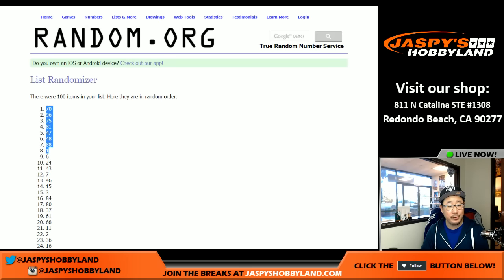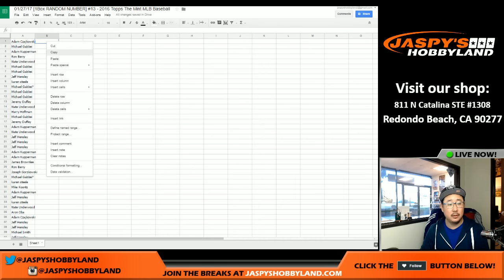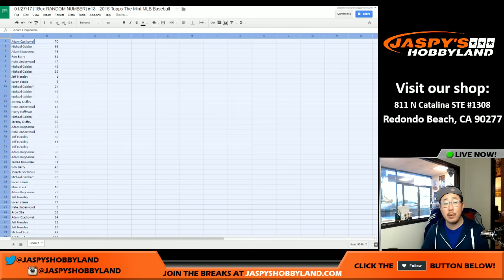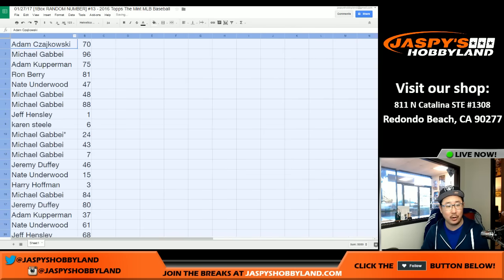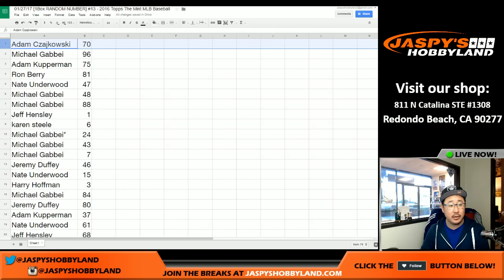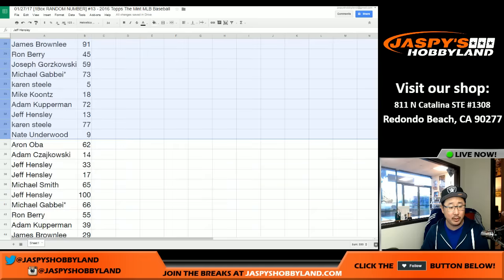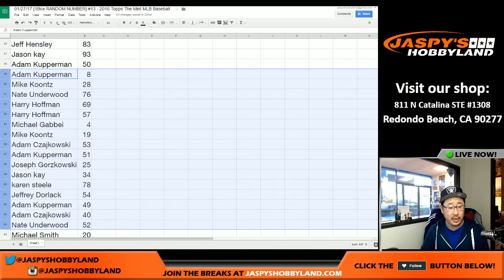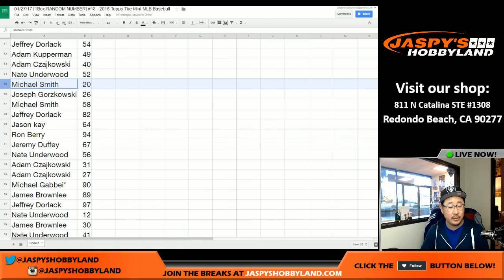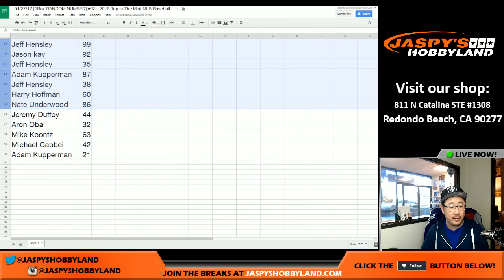Remember, spot 100 gets all redemptions and any card numbered over 100. All non-numbered cards will be randomized to everybody in the break. Here's just the raw list right here without me sorting by name or number. We're going to go through this really quick first, then I'll alphabetize by number and your name so it'll be easy for you to keep track. Just for transparency sake, I'm going to do it this way first. And there's everybody right there.